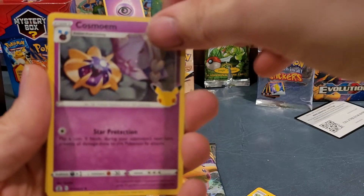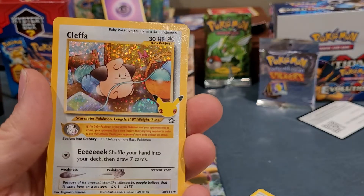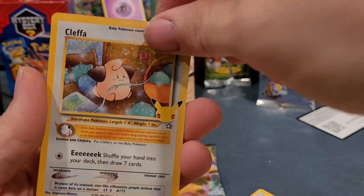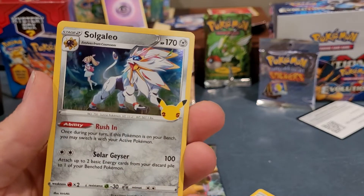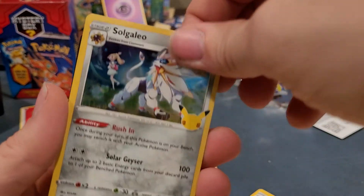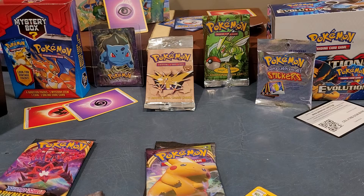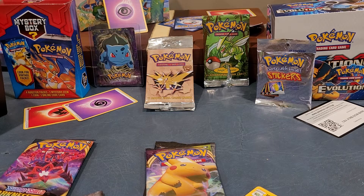We've got a Cosmoem and another Cleffa — what the hell? Solgaleo with the Cleffas. The centering on this one is better... ish.